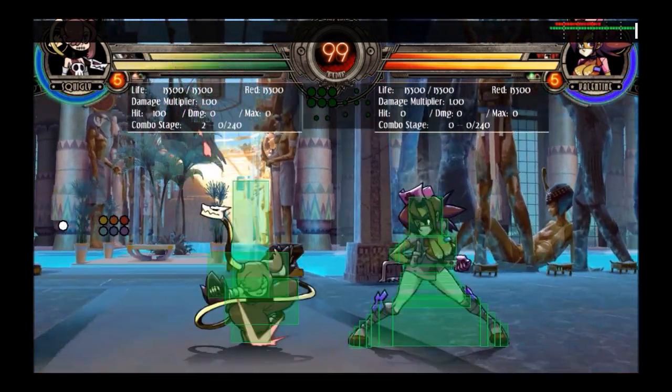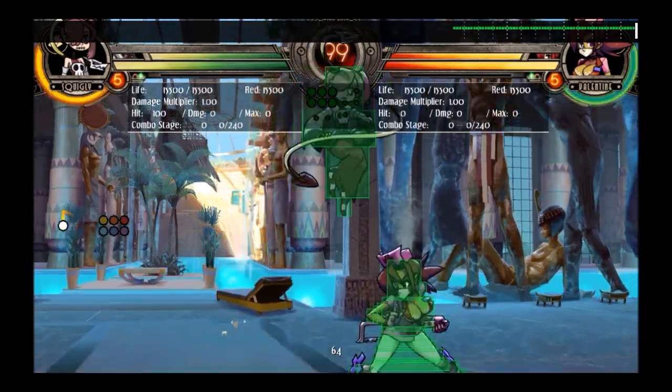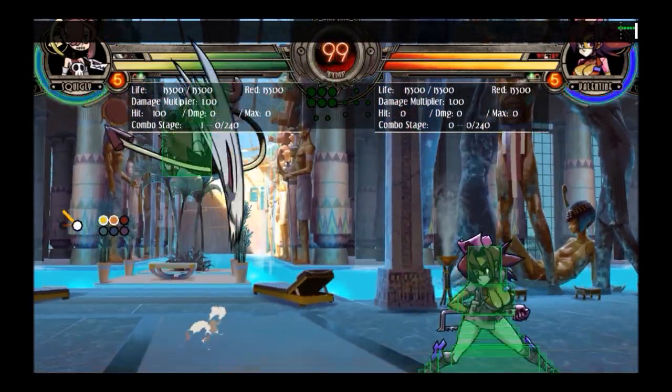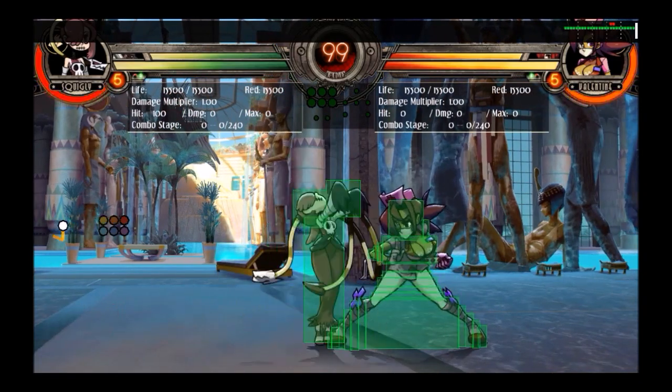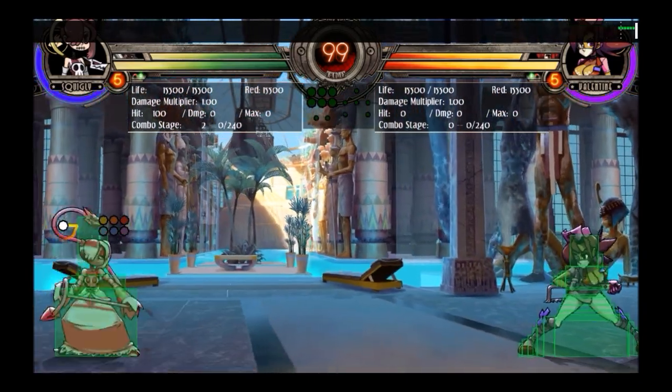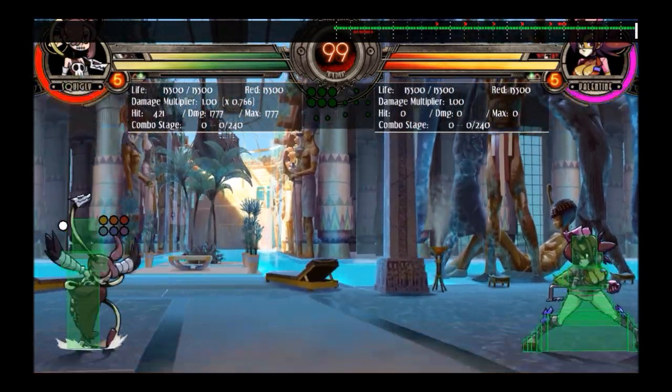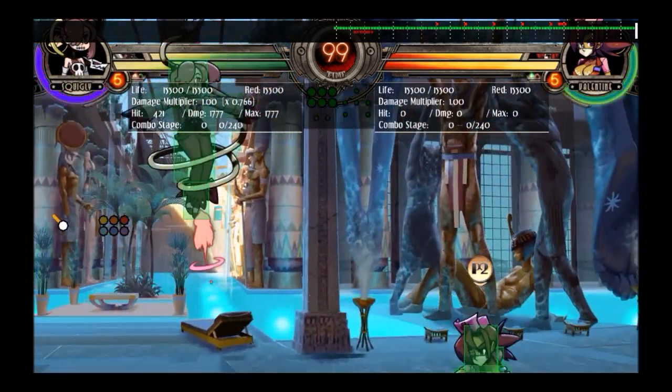She doesn't have any one single game plan. She can't really rush down because she's kind of not that fast, she doesn't have an air dash, her pressure is not that amazing. She can't really zone either because she's got like one projectile and it's okay — obviously not like Peacock's zoning projectile stuff.